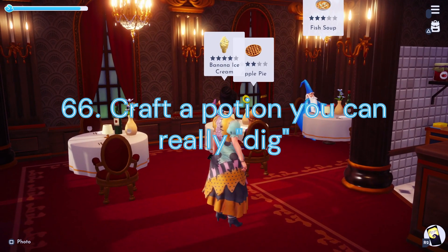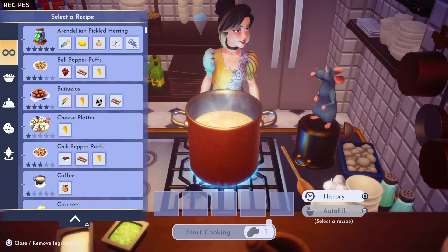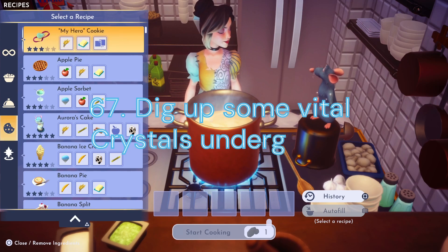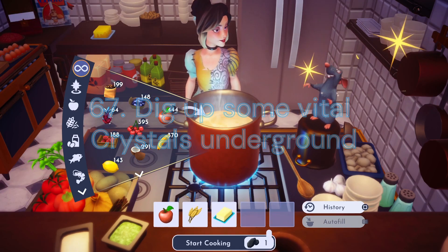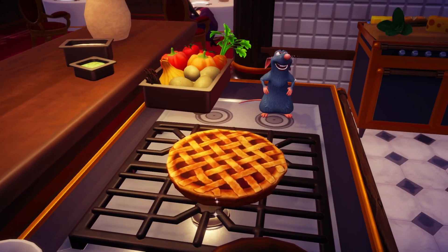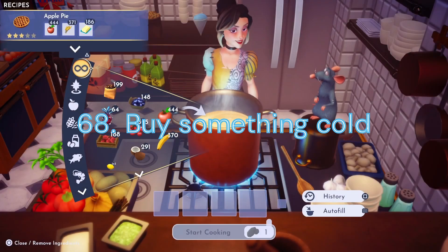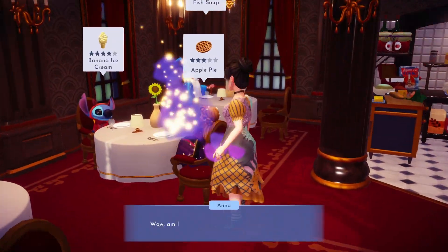Duty 66: Craft a Potion You Can Really Dig. For this task we will need to craft the Even More Miraculous Shovel Varnish. Duty 67: Dig up some Vital Crystals Underground. We'll need to head to Vitaly's Mines to mine up 30 Vitaly's Crystals. Duty 68: Buy Something Cold. For this task we'll need to go to Chez Remy to purchase 30 Slush Ice.